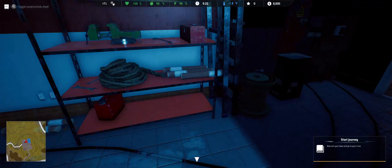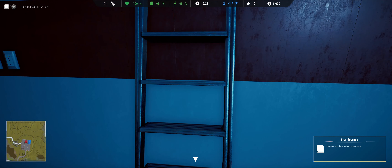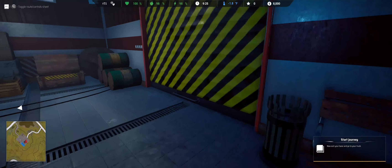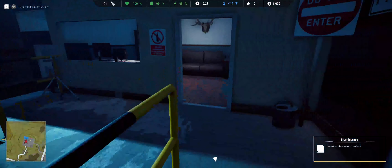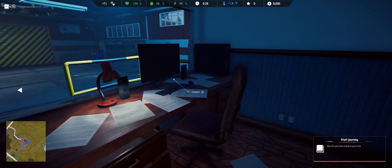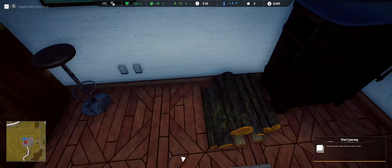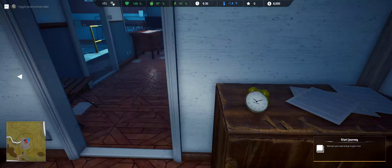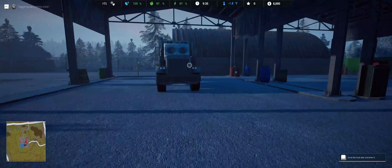We've got to go to the fridge — oh, there's reindeer meat! We want that. Put the reindeer meat in the cooker, hold to cook — there we go. The little apple icon on top is already low, so they start you low and teach you that eating is a good thing. Opening the inventory with up on the D-pad, click and hold on the reindeer meat to eat it — plus 82 food. We're full, good job.